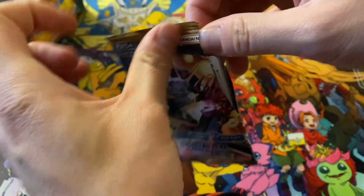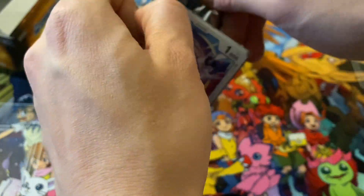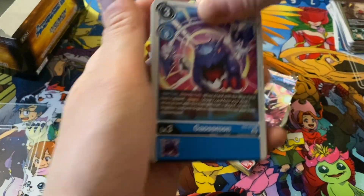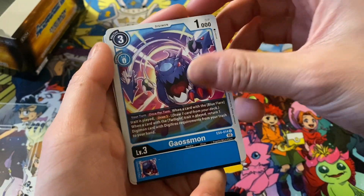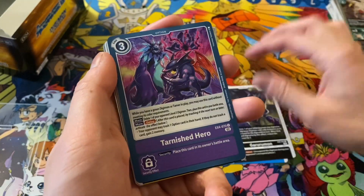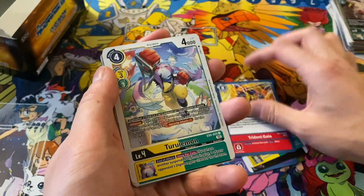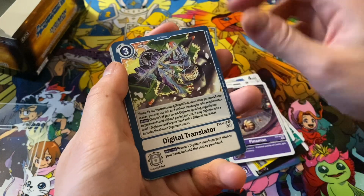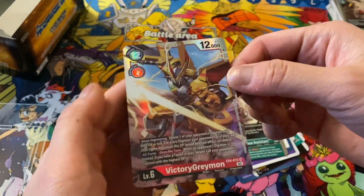Like I said, we're just getting pulls left and right. I don't think there's any chance we get anything else now out of these packs, but just gonna keep going through them — you never know. We got a Gaussmon, Garurumon, Tarnished Hero, Deadly Axeman, Antilamon, Trident Gaia, Terriamon, Blackrapidmon, Pinamon, Digital Translator, Terriamon Assistant, VictoryGreymon.